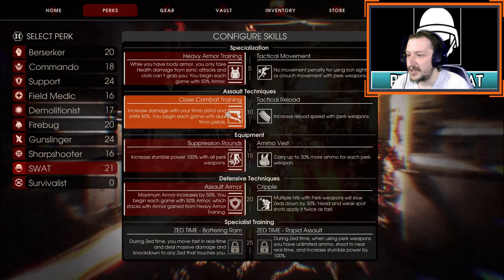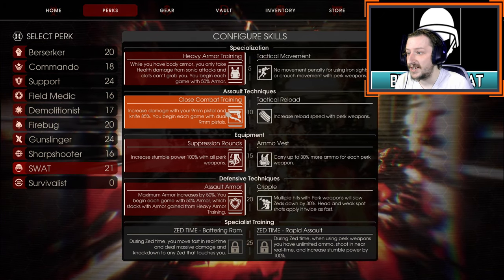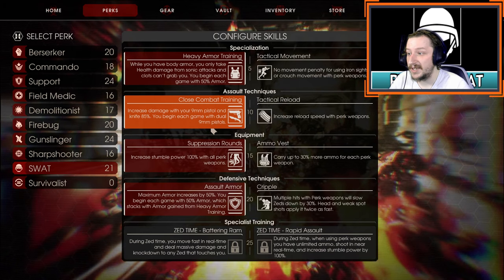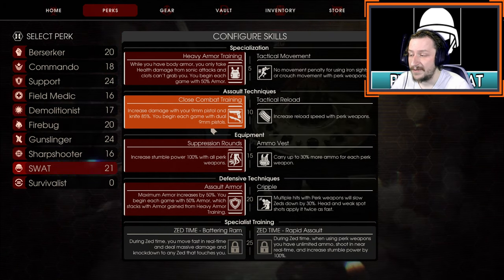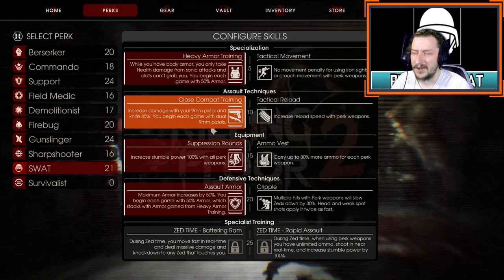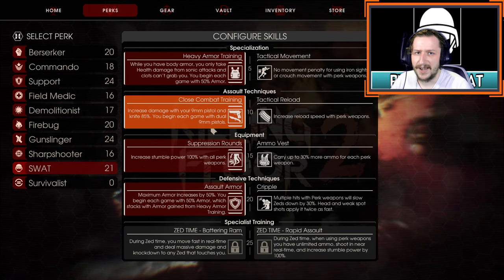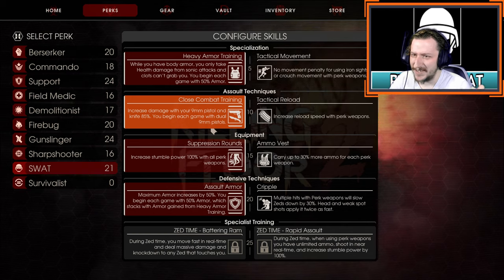We're going to go with close combat training. This can be switched out later, but I do recommend always starting out with close combat training, especially with SWAT, because this will give you a second 9mm and it makes it so your 9mm and your knife do an additional 85% more damage. This does make it so the 9mm can out-damage all of your submachine guns shot for shot. The 9mm can actually be the strongest on-perk weapon for SWAT and Commando, interestingly enough.